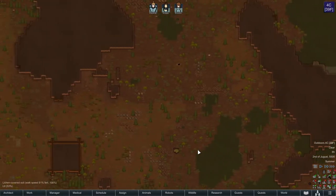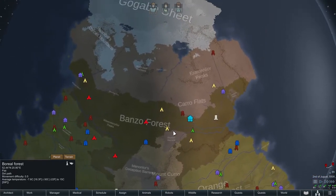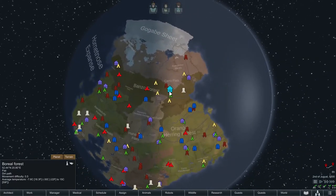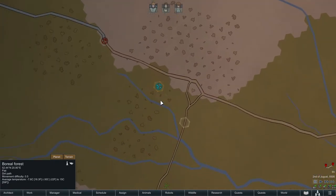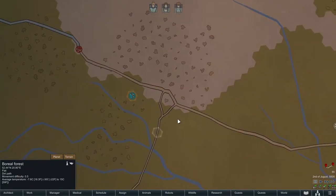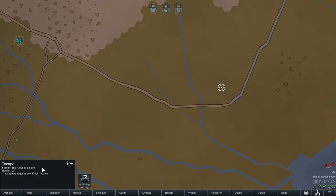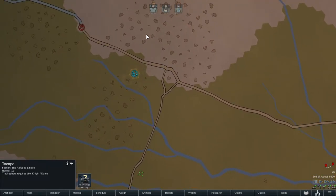Let's go ahead and take a look at the map. We are really far north on our little planet here. If you want to play along and try this map out for yourself, all you've got to do is use the seed 'Time Rover,' because that's what I chose. We are nearby a road, which I wanted. We don't have too many trading options, but eventually we'll take a look at the Refugee Empire over yonder.